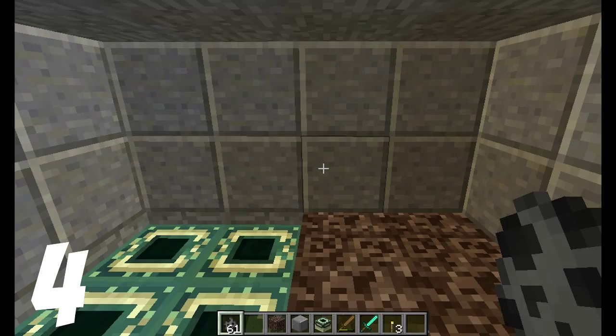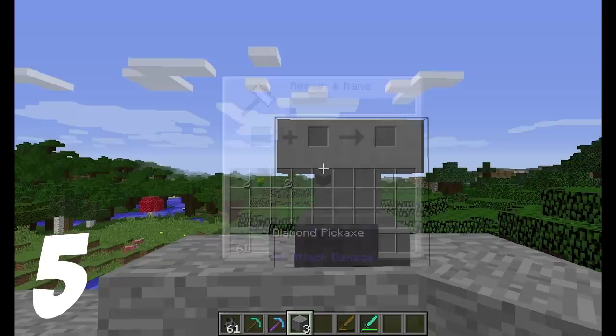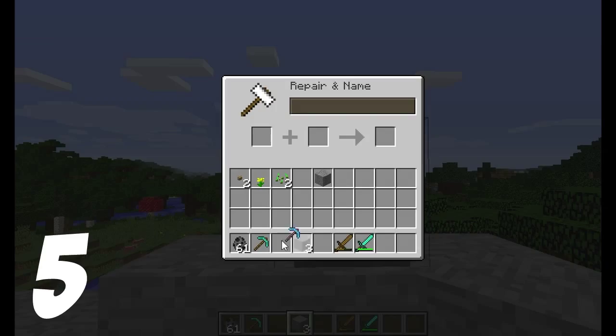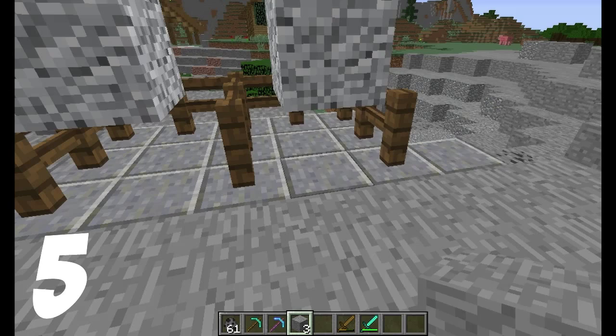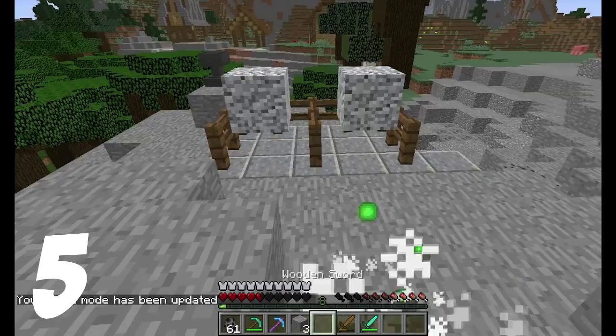We all know that with silk touch, you can harvest blocks in their original form. So for example, if you take a stone with a silk touch axe, it will still be a stone. What I've tried is to place a monster egg and harvest it with a normal pickaxe — obviously, a silverfish would come out. However, if you place a monster egg and harvest it with a silk touch axe, it won't drop any silverfish. You would think you will get the monster egg, but nope, you just get a normal stone.